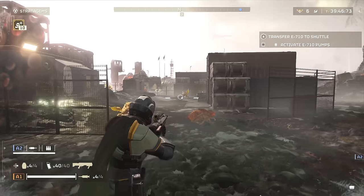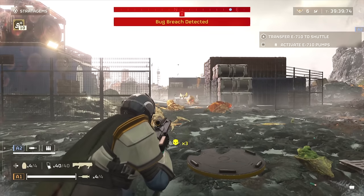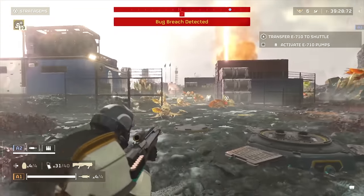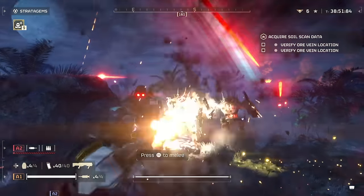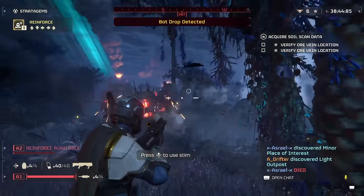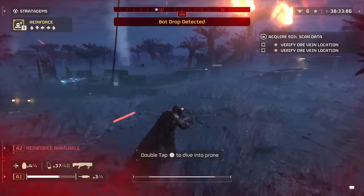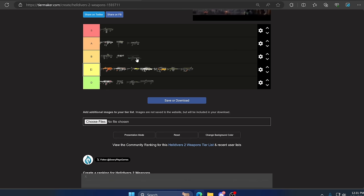The final weapon is the Slugger, another shotgun. You might think it's also terrible since it does about 280 damage per shot compared to 330 on the Punisher, but you'd be wrong. When you shoot something with the Slugger it actually knocks them back, so armored enemies chasing you get pushed away. It can also shoot open storage doors, saving you a grenade. It's very accurate, you can scope down and shoot at range, and at close range it one-shots a lot of targets. It's a sleeper — definitely not S or A tier, but it comfortably sits in B.